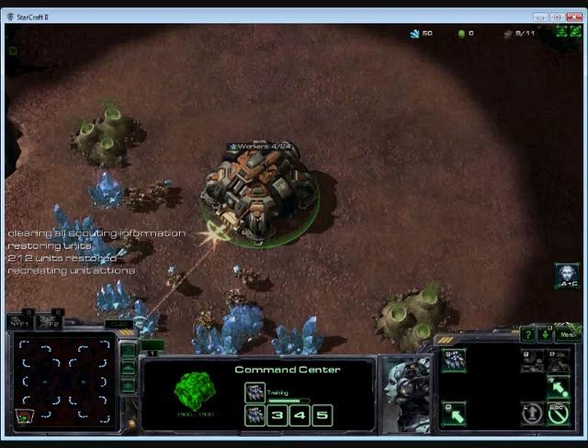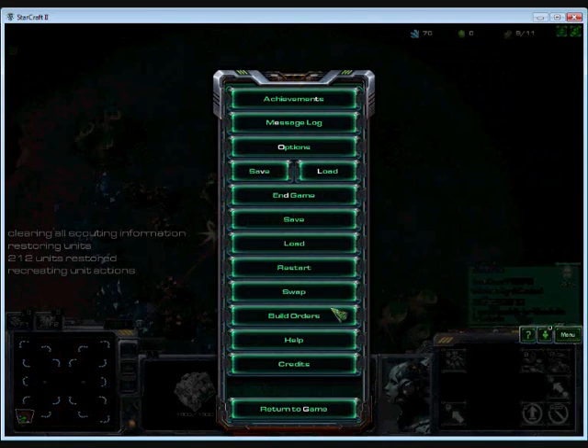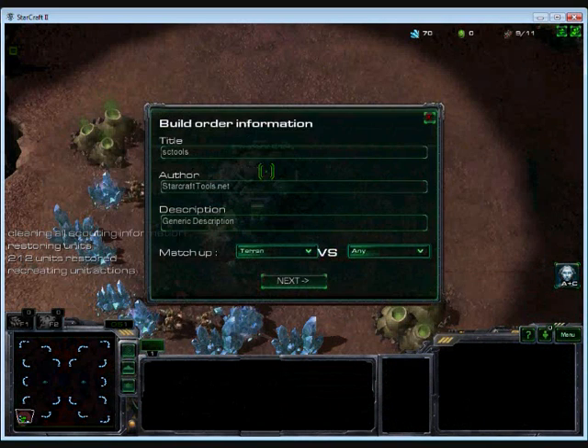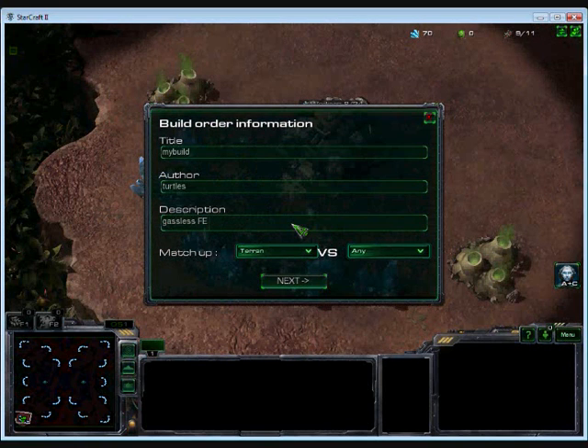Then when we're in game, just go to menu, go to build orders, import a build order, and copy-paste — so just CTRL-V there. And then we can just add all the metadata that we want, like putting in a description. This whole procedure is exactly the same if you're modifying one or creating one from scratch, which you can do also.